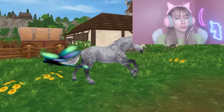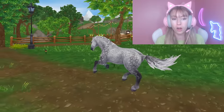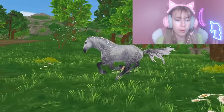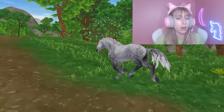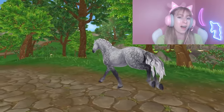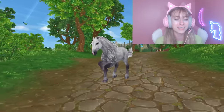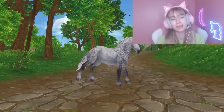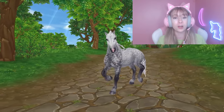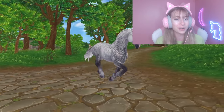I definitely recommend any draft-type horse in Star Stable — you'll grow to love them. The Pertron and Jorvik Frisian are some of my favorite breeds in the game. The Jorvik Frisian is 950 Star Coins and sold at Jarlaheim right outside the stables. The Pertron at 850 is a cheaper alternative, and you can actually wear leg wraps with these horses, which is super cute.